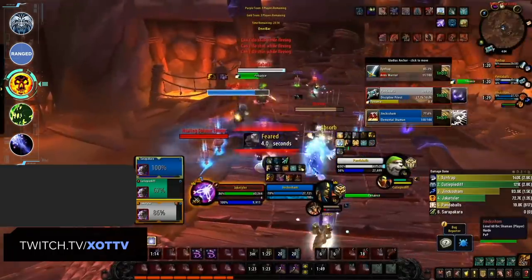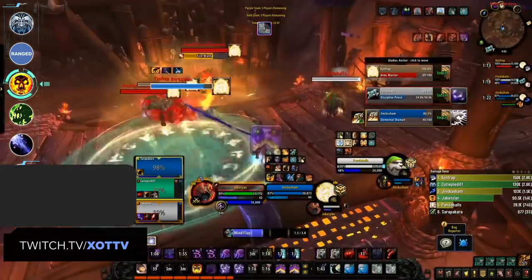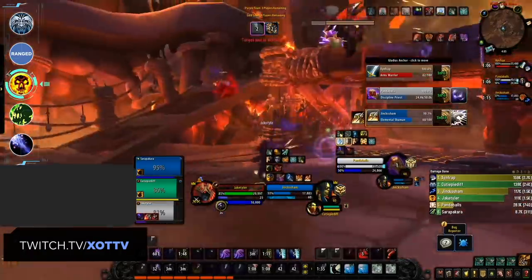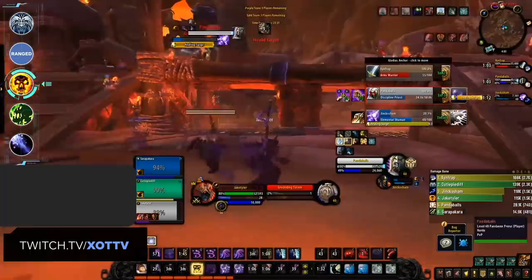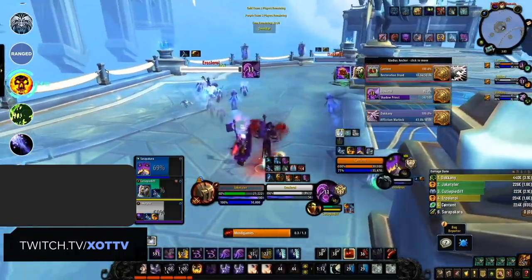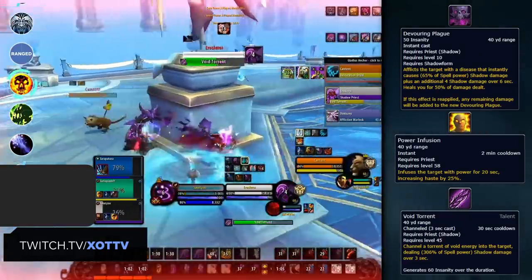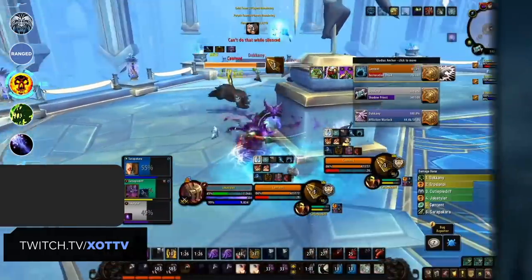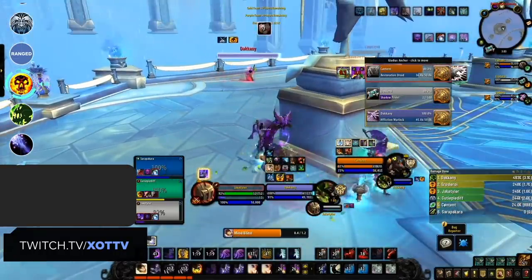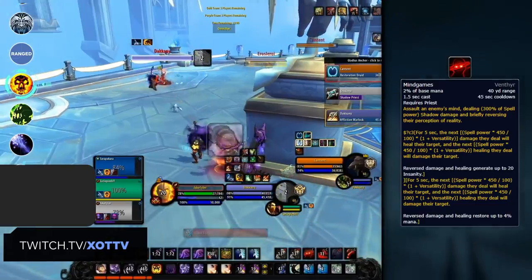Shadow Priests are not just a support-based caster anymore. They actually have some of the highest spread damage in the game. As a primarily dot-based caster, you can create real pressure by applying your dots to multiple targets and using your CC to force the enemy healer to fall behind. What Shadow Priests previously lacked was any real upfront damage, but this is now changing. Thanks to the reintroduction of Devouring Plague, Power Infusion, and even Void Torrent, you can really pack a punch on single target damage. Not only do you have your damage over time effects continuously rotting your enemies, you can throw out crowd control and then burst your opponents with a stacked Devouring Plague. And coming with Shadowlands, Shadow Priest gets access to the Covenant ability Mind Games, which causes your target's damage to heal their target, or their healing to damage their target — meaning you can cause enemy healers to kill their own teammates.